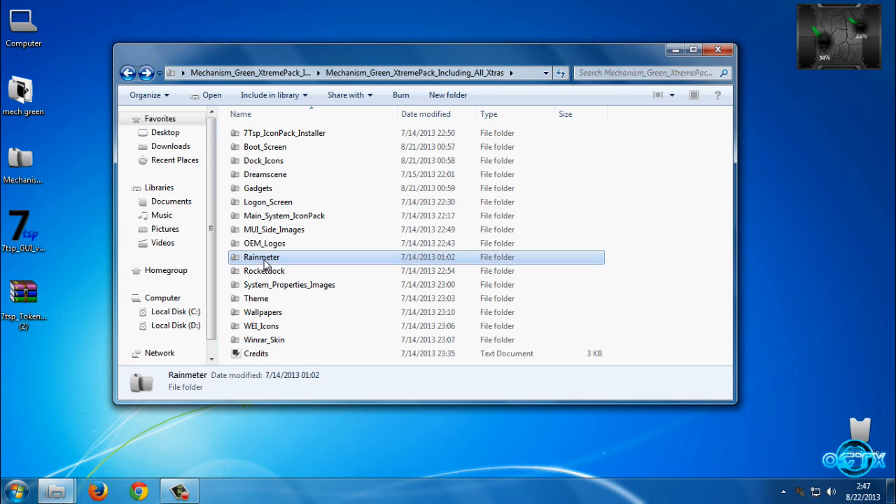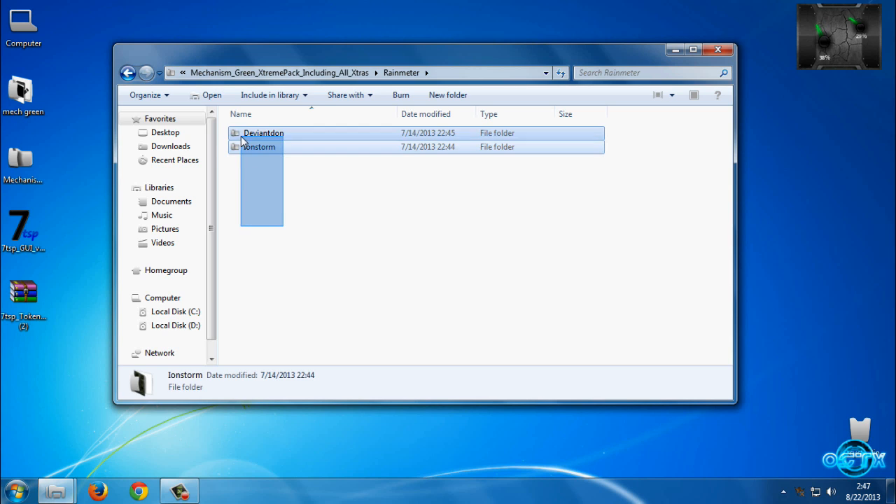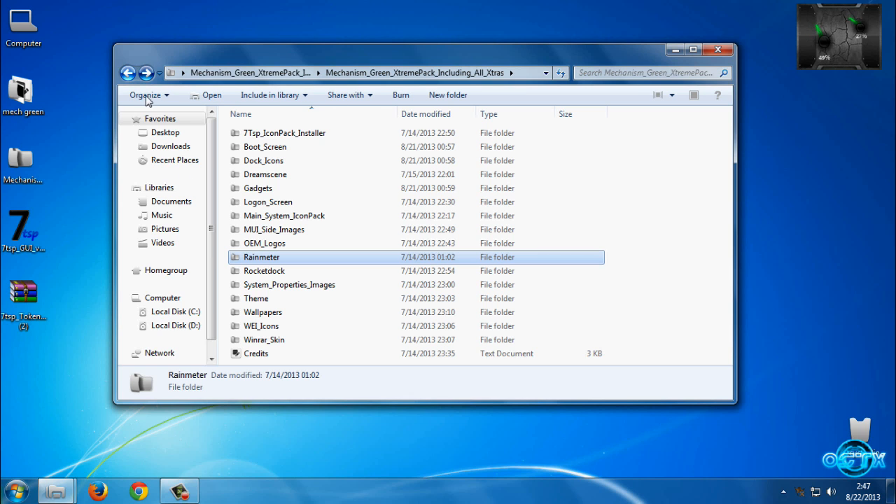I will skip this section. If you want to install the RainMeter skin, first you need to download RainMeter — the link is in the description below. If you want to install skins, you can check my previous videos on how to do that. I will also put the link in the description below.